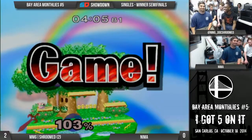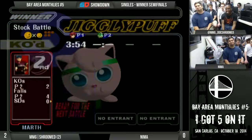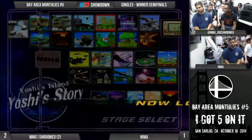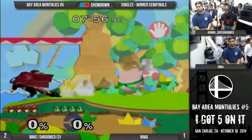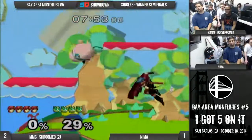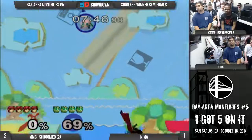Dewan, what were you thinking? You know he has a rest, right? You know Jigglypuff can rest people. Yeah, that was special. Coming down sucks as Marth - they're always going to be scared. Before, Nima was just jumping immediately into a down-air, and he stopped falling for that. Alright, Dewan is doing better and just controlling stage now. He's not going out there like an idiot.